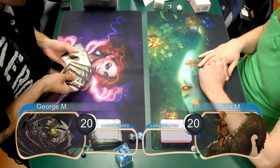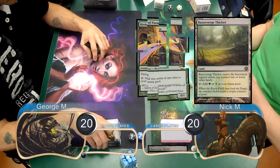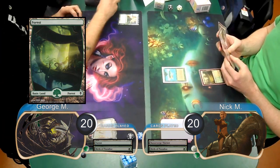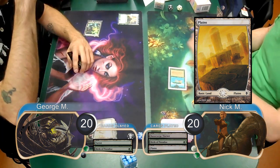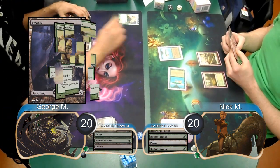George took a mulligan down to 6 for this game, and then Nick started off on the play by laying down Razor Verge Thicket and using it to cast a Birds of Paradise. George then laid down a Forest and cast a Birds of his own. Then Nick laid down a Plains and cast yet another Birds. For George's next turn, he just laid down a Swamp and cast a Llanowar Elves.